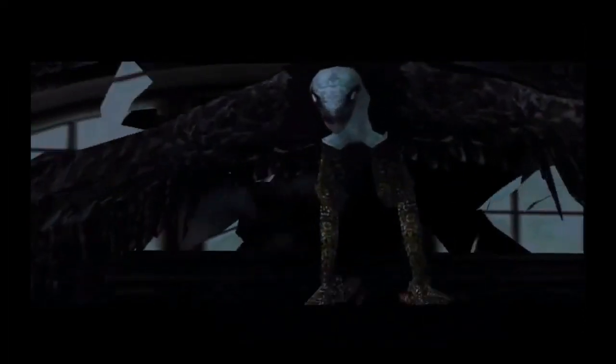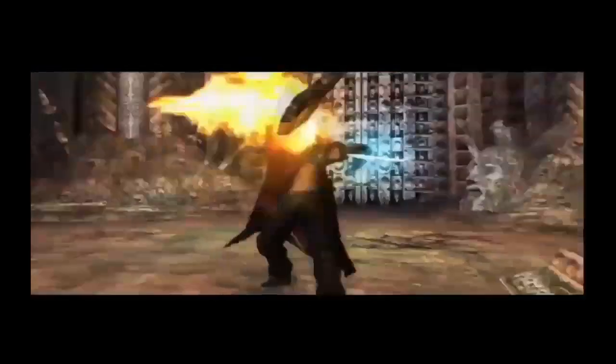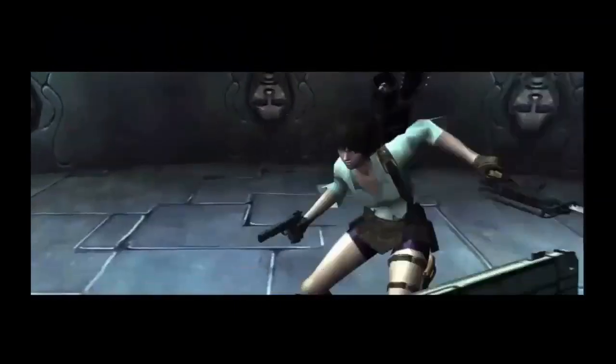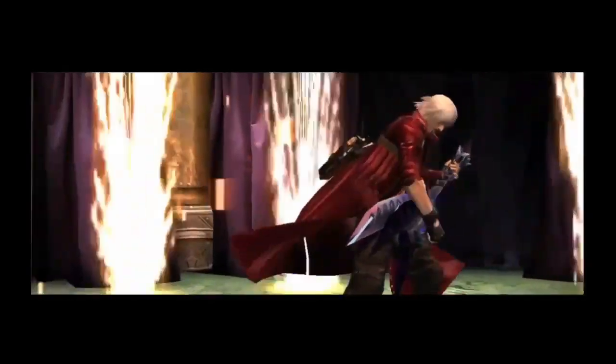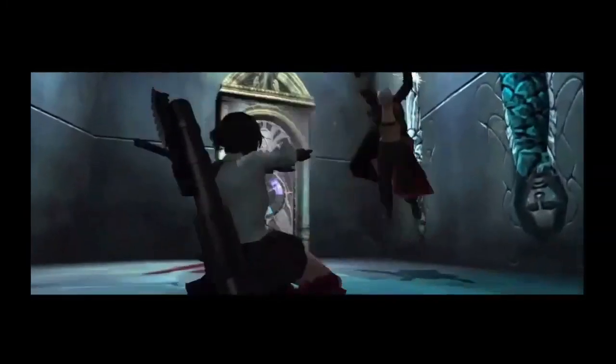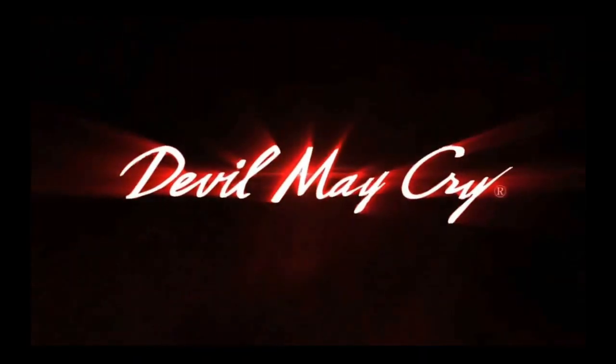I'm theorizing that this is a pure demon version of that same mechanism, but this time it's what the Order actually studied to create whatever they were doing to power the Savior. Because we know that when Sanctus himself merged with the Savior completely, it took on his traits — and this thing took on Trish's lightning. So it's up in the air what's really going on, but that's what I think: this thing is what the Order based their mechanism on to create the power system for the Savior.